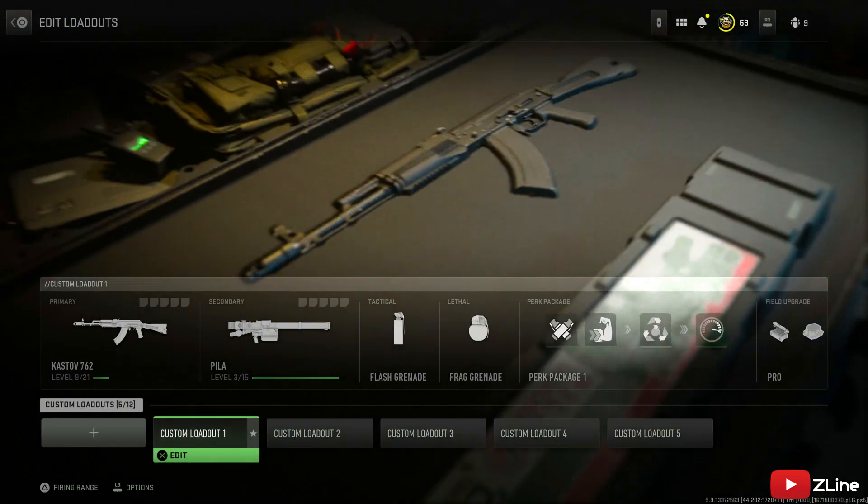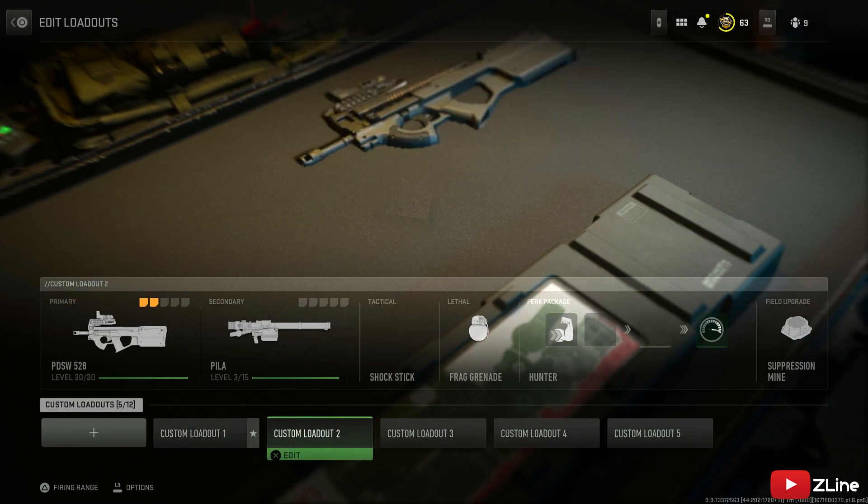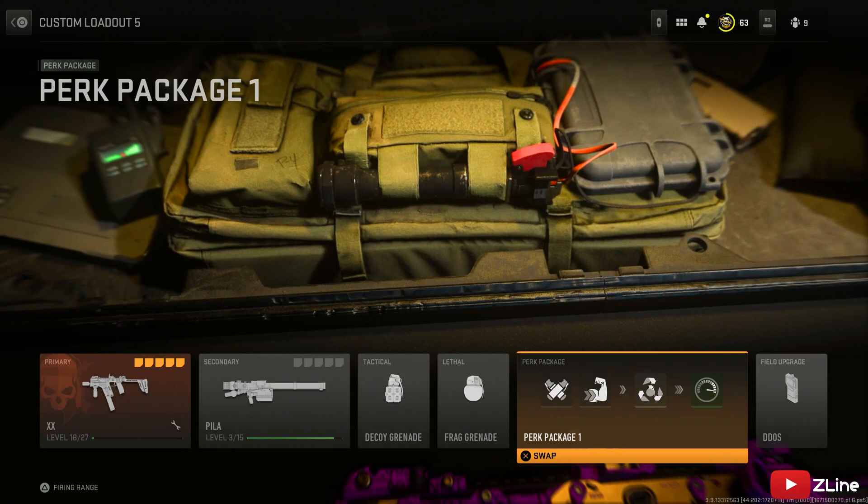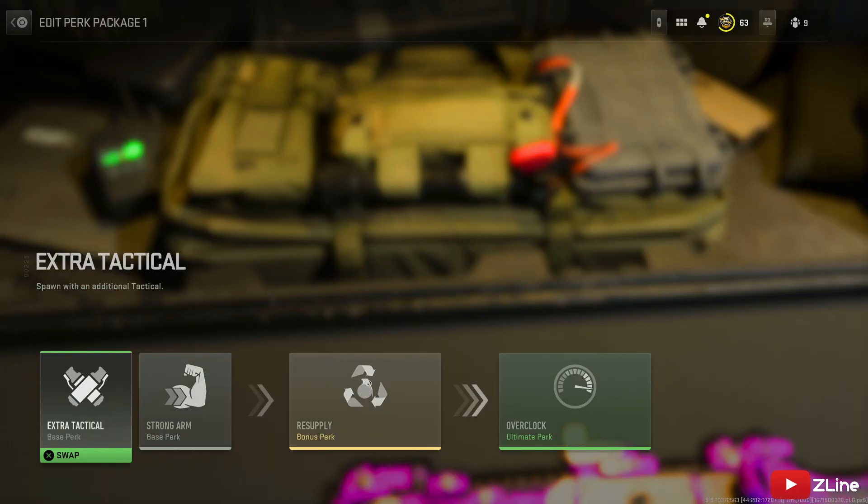You want to go into your perk package and put on these perks: Extra Tactical, Strong Arm, Resupply, and Overclock.